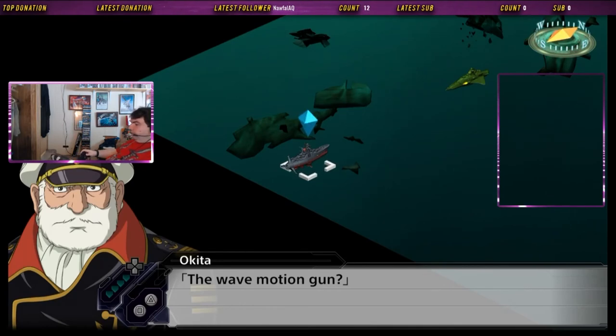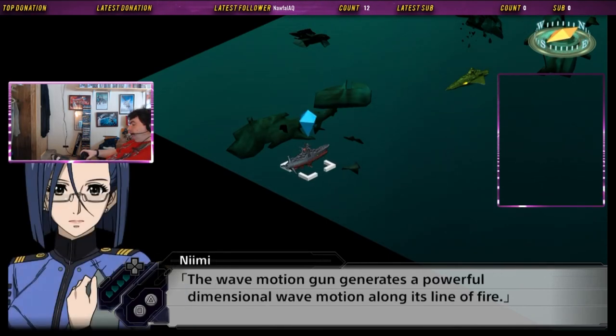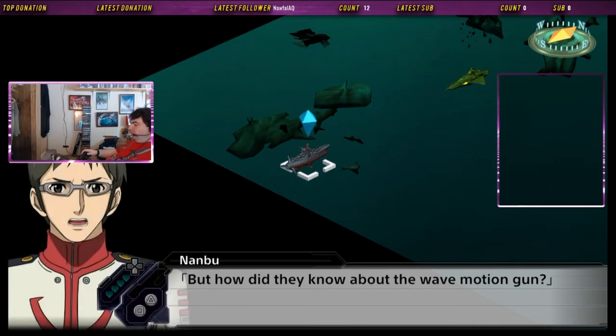The wave motion gun? I see. It's possible, in theory. The wave motion gun generates a powerful dimensional wave motion along its line of fire — it's why we call it that. To calculate yourself, we aim at the rift's phase horizon, and the intervening wave should open an exit. But how do they know about the wave motion gun? You've been firing it off like it's nobody's business. It's the least subtle weapon in the history of human weapons development. Nuclear bombs are more discreet than the wave motion gun.